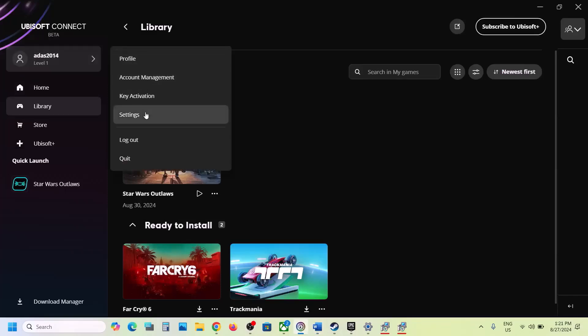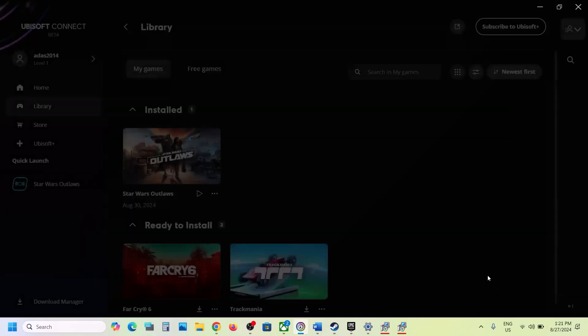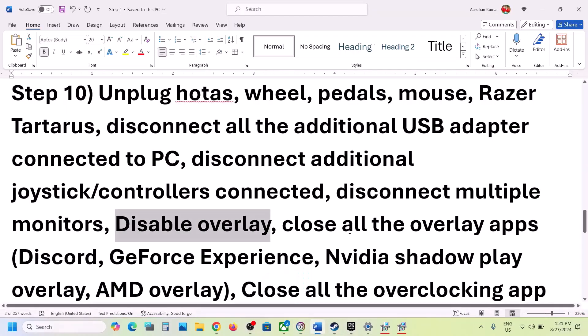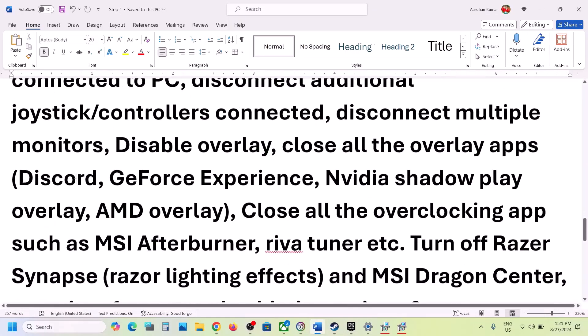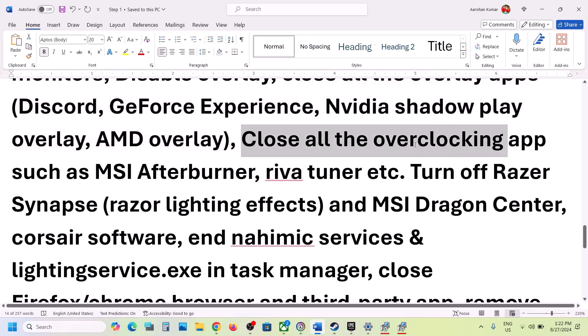Disable overlays. Go to Ubisoft Connect, click the profile icon, go to Settings, go to Interface, and uncheck the option 'Enable the in-game overlay for supported games.' Close it and then launch the game. Also close all other overlay applications — if you have overlay on in Discord, turn it off; if you have overlay on in GeForce Experience, turn it off.